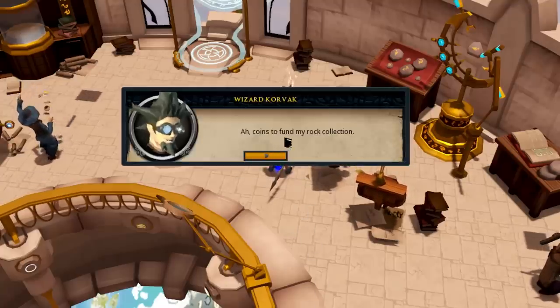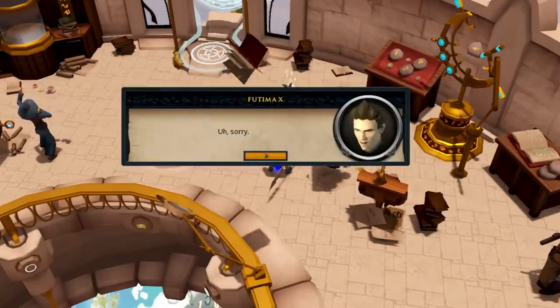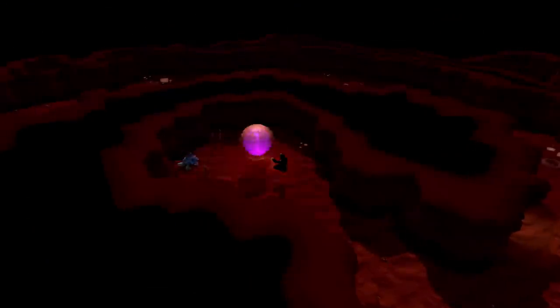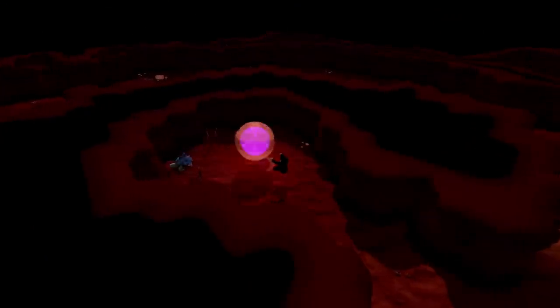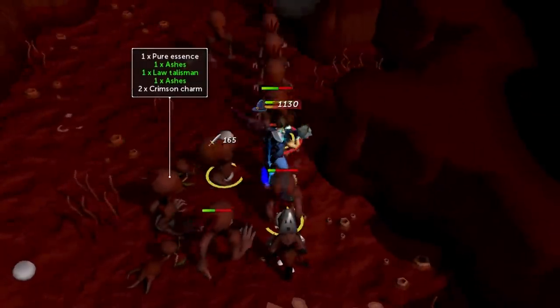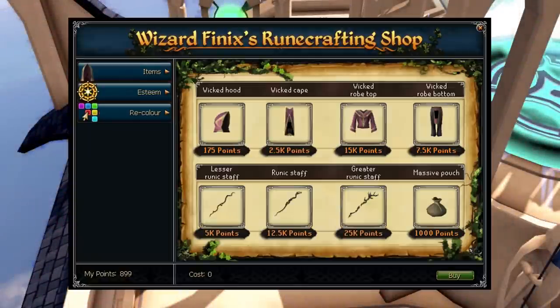Accessing the Runecrafting Guild requires level 50 Runecrafting. Wizard Korvac will give you your Medium Pouch, but you'll need to buy the Large and Giant Pouches from him for coins. The Small Runecrafting Pouch has to be reclaimed from the Dark Mage inside the Abyss if lost. Alternatively, you can kill Abyssal Creatures for all pouches up to the Giant Pouch. The Massive Pouch can only be bought for 1,000 Rune Spam Points.